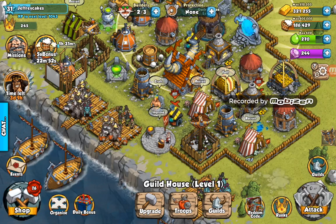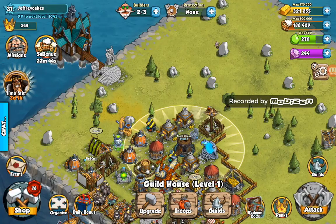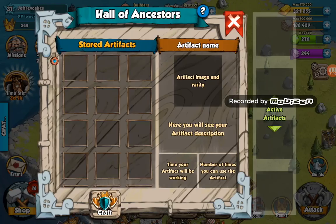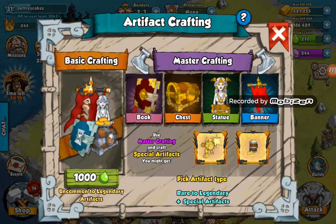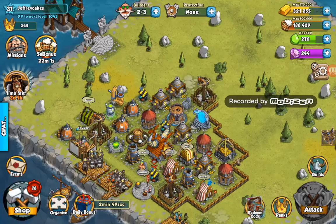I couldn't find what I was looking for, so I don't think I got it, but I'm very close — I'll only need six more stars. I also remembered something I forgot to show you: the Hall of Ancestors, where you can view your stored artifacts and craft artifacts for a thousand nectar for basic crafting. I'm not entirely sure what the master crafting costs but I'll get that info to you as soon as I have it.